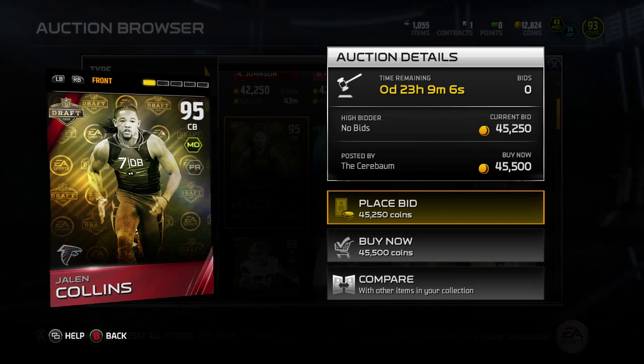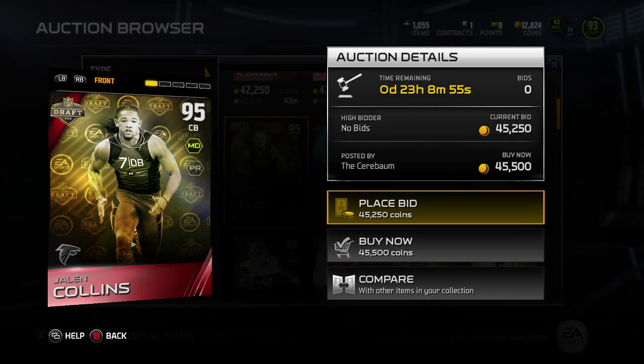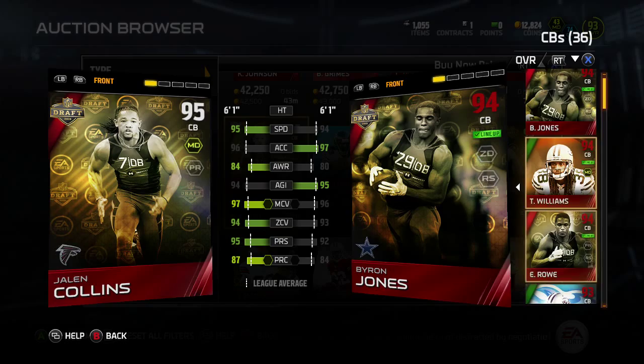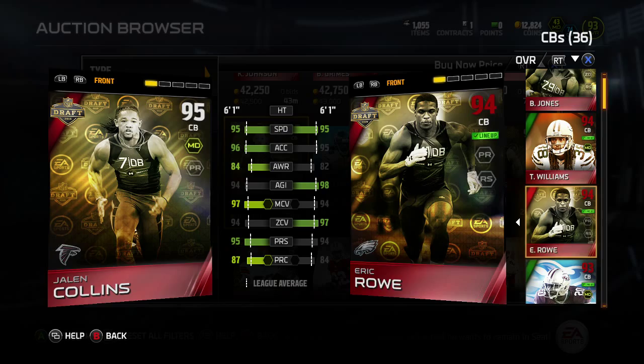First off, we're going to start with Jalen Collins. He is the highest overall cornerback. Honestly, all these cornerbacks seem pretty similar — there are three of them that came out. Especially Jalen Collins and Eric Rowe, which I already picked up because he is an Eagle. I'll show you both of them at the same time. Both have 95 speed, Jalen Collins has 96 acceleration to Eric Rowe's 95.